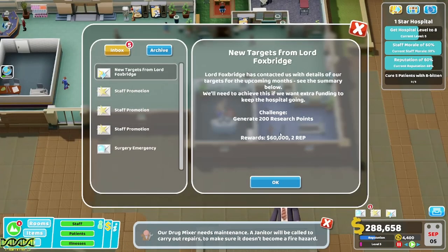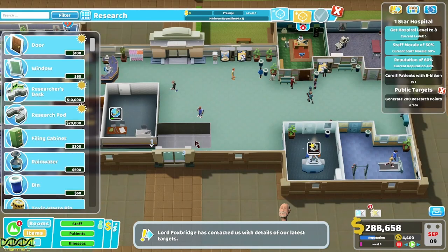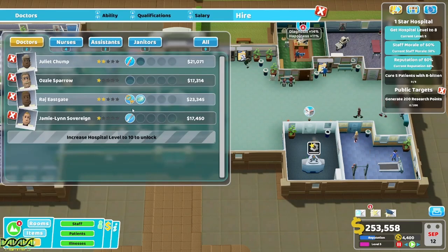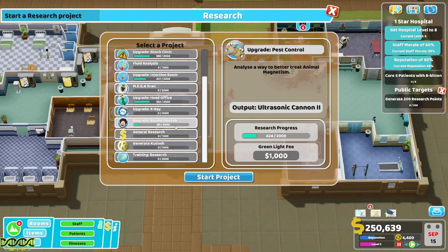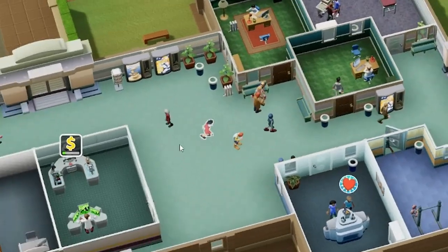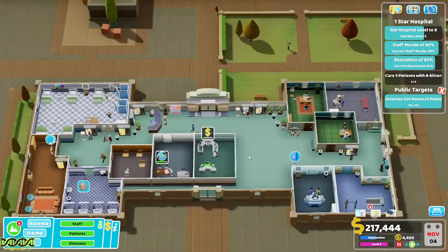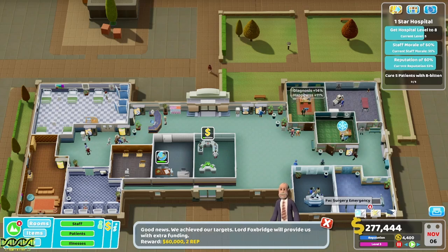Generate 200 research points — let's build a research room. We need a doctor that can research, and a psychiatrist is kind of handy. What should we research? General research — do it. Good, little accident here, love cleaning up. Here come the 200 research points and, more importantly, sixty thousand dollars.